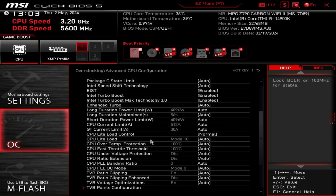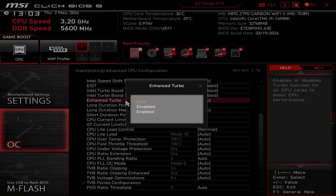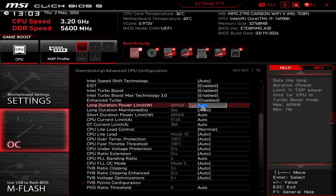Scroll down — we're going to change four things. First, disable multi-core enhancement, which on MSI BIOS is called Enhanced Turbo — change that to disabled. Next, go down to the long duration power limit and enter 253. Same for the short duration power limit — set that to 253 as well. On Gigabyte motherboards these are called Package Power Limit 1 and Package Power Limit 2.